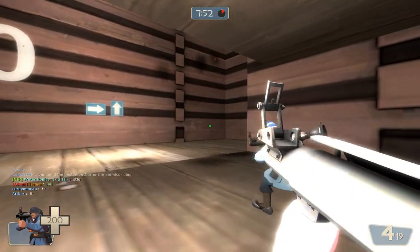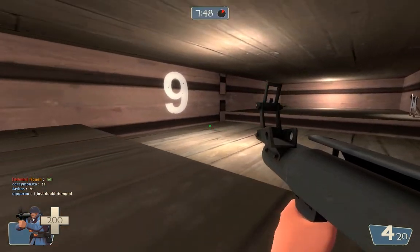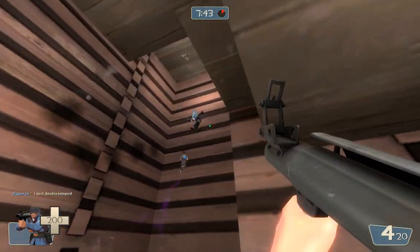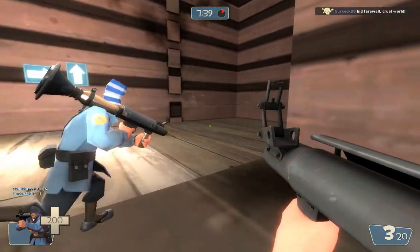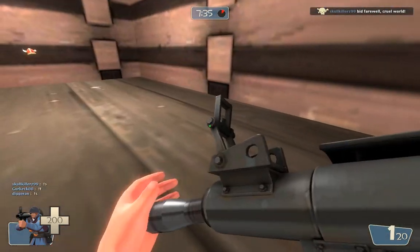Rocket jumping — it's intuitive in the sense that you can explode yourself, but it's not intuitive in the sense that there are a lot of things you just have to get used to. This one is a strafe followed by a wall climb — it's not too crazy hard.